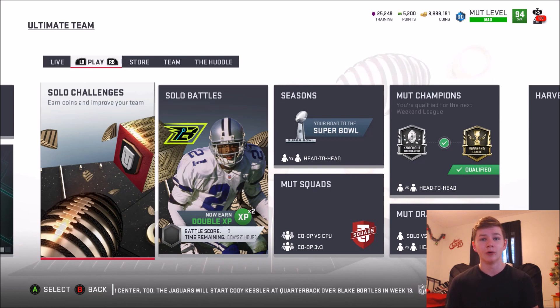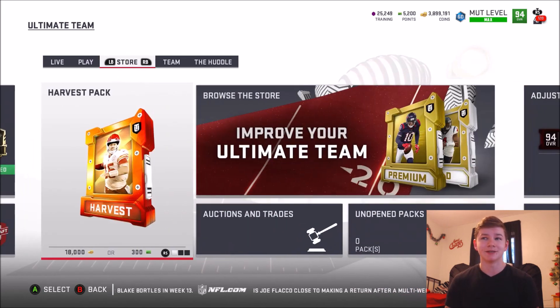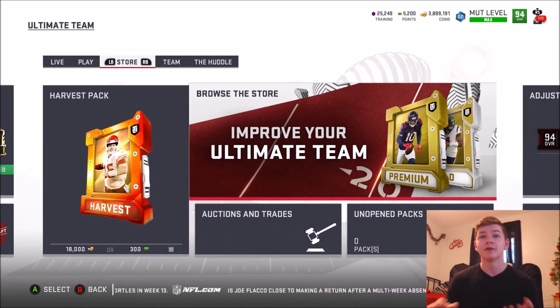The solo challenges in general were really good to get some tokens — those were daily solos and there was a long string of solos where you could get a lot of free tokens. You could actually complete Tyreek Hill, Zeke, basically any of them, plus some extras, just from playing solo battles and playing the solo challenges along with the free daily ones. For that aspect I feel like they did a pretty good job with this promo.